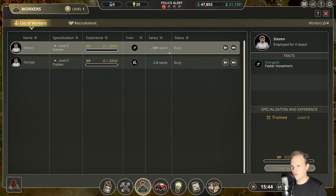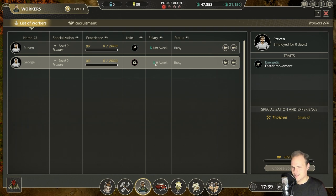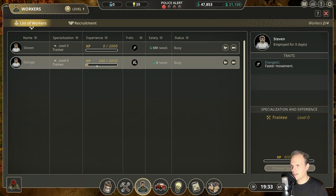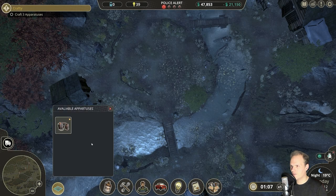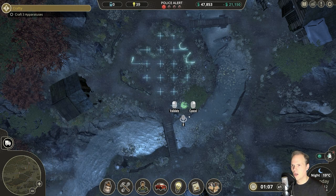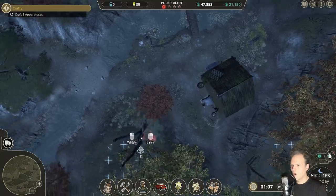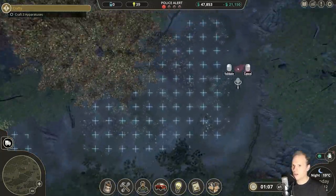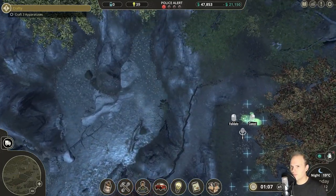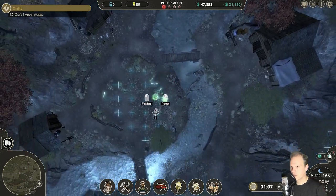Both workers are busy. I'm going to monitor George's salary — if it really is zero, that's a great deal and we're keeping him. Oh, now one is available! Let's place the first distillation set. There are big areas to place equipment, but they are further from the river where we need to get water.